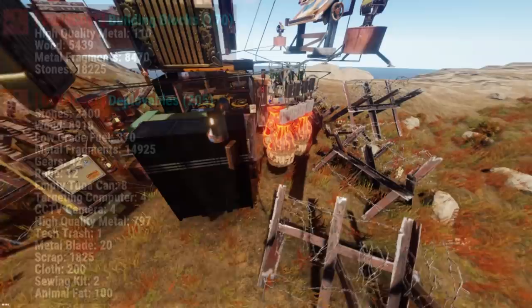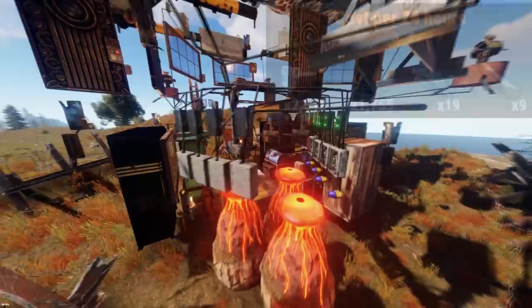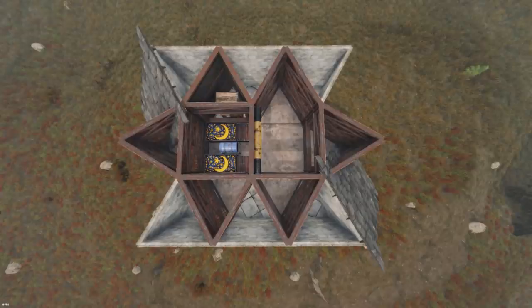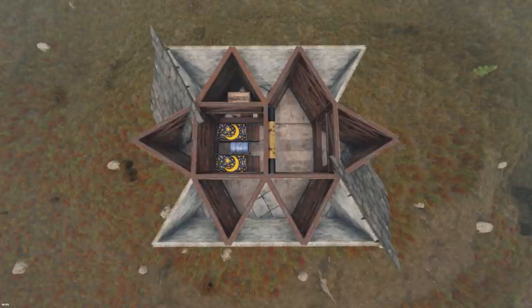This results in an end-game base with a phenomenally low build and upkeep cost — particularly regarding metal fragments and high quality metal — so your wipe won't just consist of farming upkeep. The raid stats have been buffed: it now takes 15 rockets to reach main loot and 19 rockets to reach the TC, which is pretty decent for a base that's basically a honeycomb 2x1. Let's take a tour.